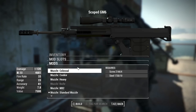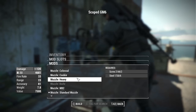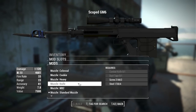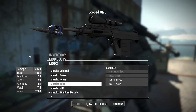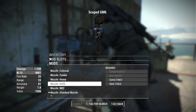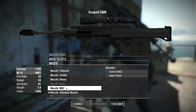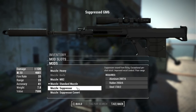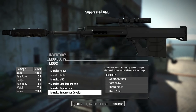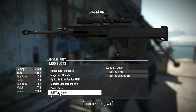We also have the Smith and Fender PM2 with Raptar, the Trijicon AccuPower 6x, the Vortex mini reflex, and the XPS3 holographic sight. For muzzles, we have the Colossal muzzle brake, Cookie muzzle brake, Heavy muzzle brake, knife attachment — which duct-tapes a combat knife to the front end — the M82 muzzle brake, standard muzzle brake, suppressor, and covert suppressor.